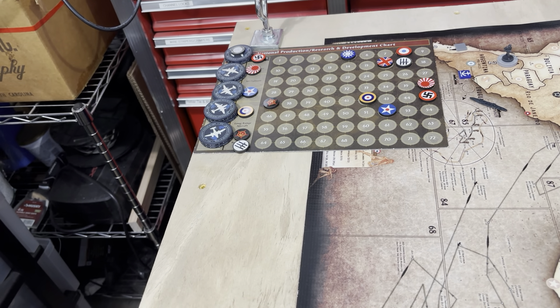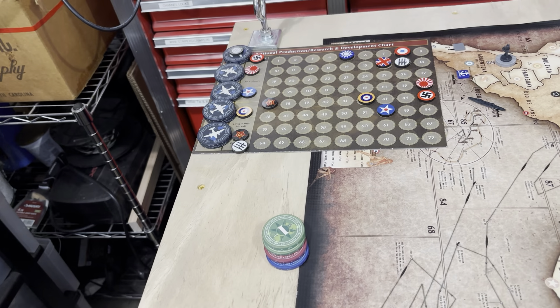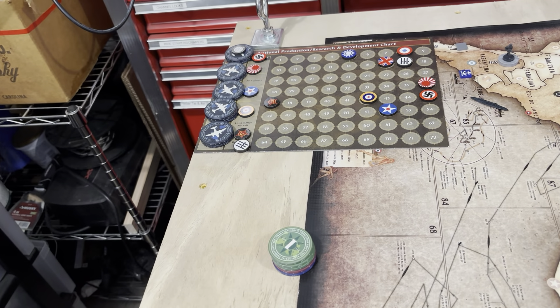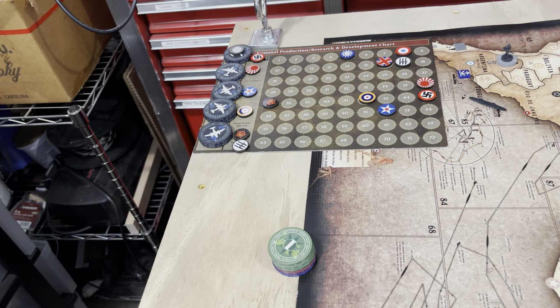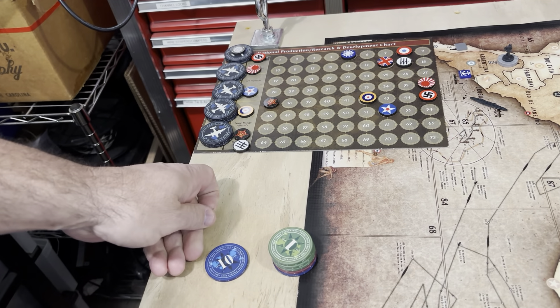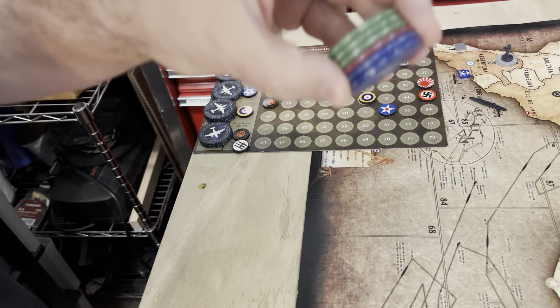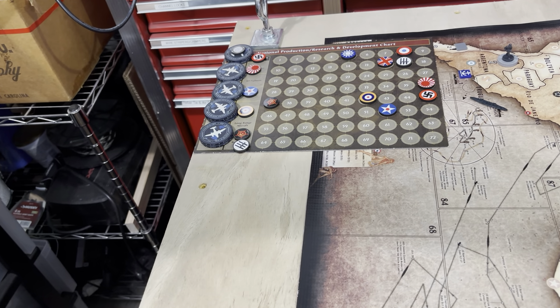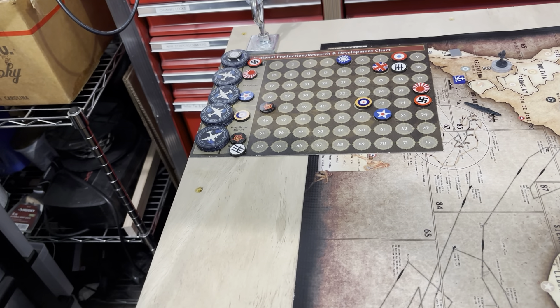Disposition and then money. I have two fighters in Anglo-Egypt Sudan, two infantry and artillery in Cairo. I have four infantry, an artillery, and a tank in Greece. I've got battleship, cruiser, and four transports in C-Zone 97. In Southern Italy I have three infantry, two triple-A, and an air transport. In C-Zone 95 I've got two destroyers and a cruiser. That's it for Italy.